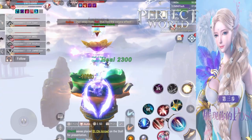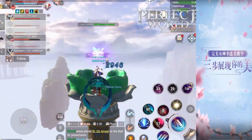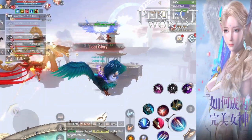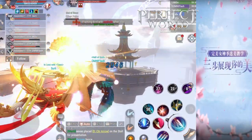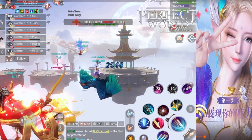After you kill the Aether Fairy, you're going to have a choice to go to the final boss or the hidden boss. If you want to do the hidden boss, choose the option on the left and go to the Demon Restrainer.